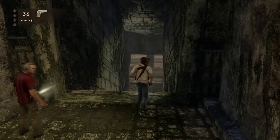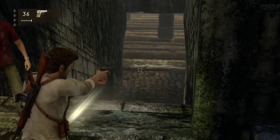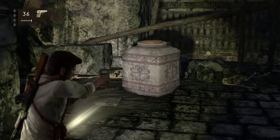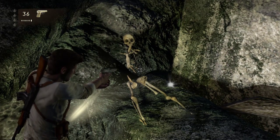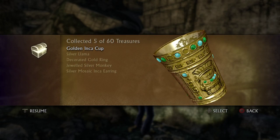For treasure number five, after the wooden platform thing where you gotta jump over everything and everything's fallen down, you come up this staircase. There's a bit of a cutscene I just skipped through. Immediately on your left there is a jar — ignore the jar. The treasure is right next to that skeleton. Go ahead and pick that up — Golden inker cup.